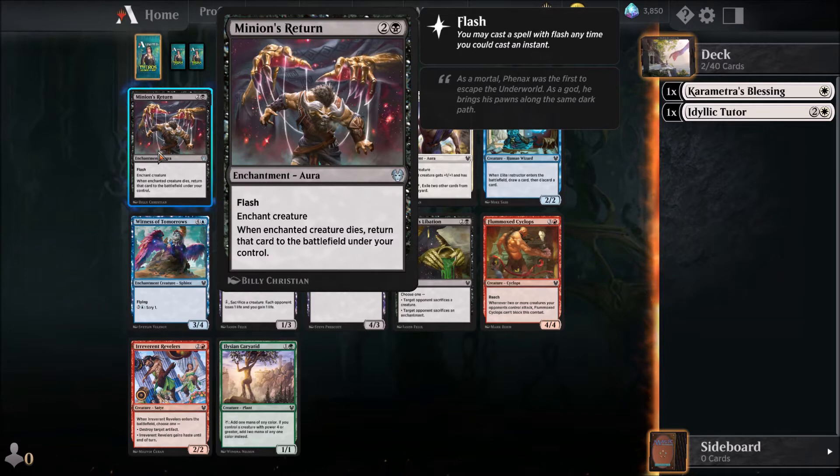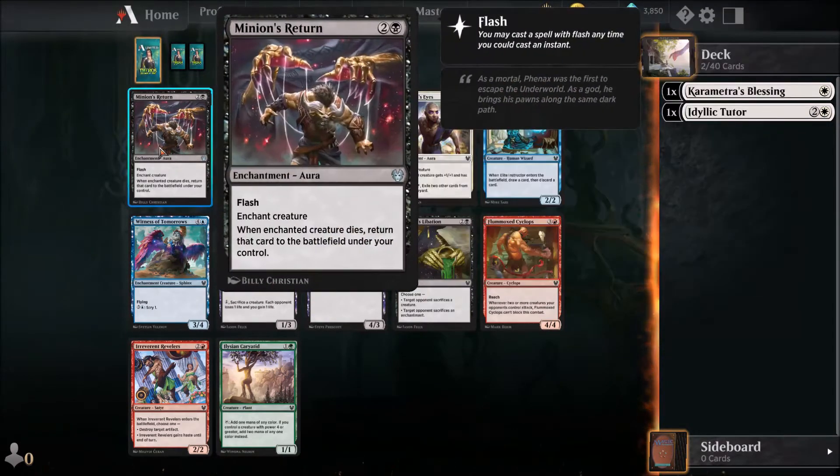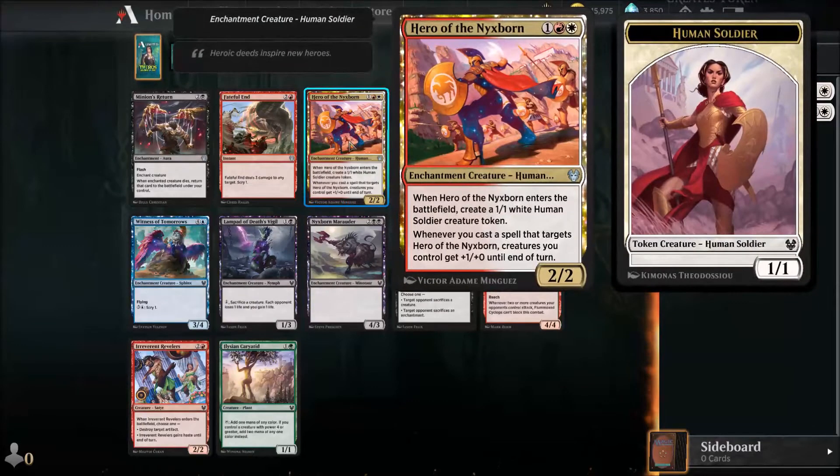Minion's Return is a pretty good enchantment because it has flash, and when I know I'm about to trade with my opponent, I can return that creature immediately and give my opponent a bad trade. But I really think I should start to look for some creatures. I think the Hero of the Next Spawn is pretty interesting.